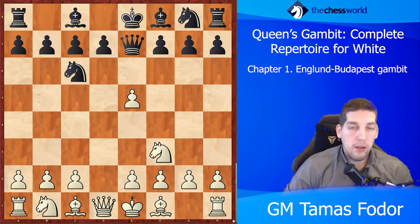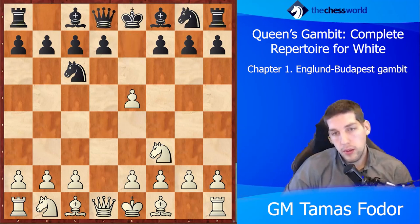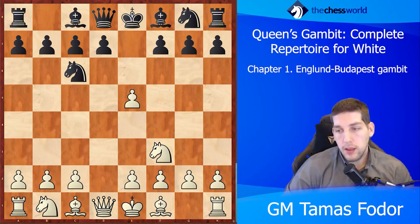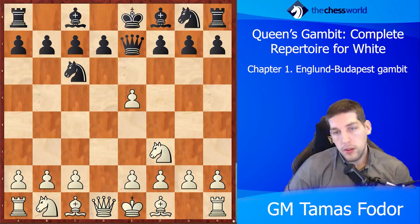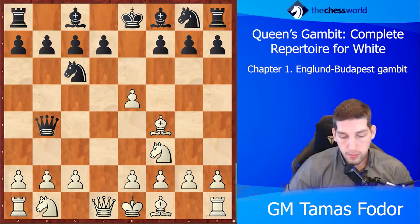Black could have played something like pawn d6 to try to go after the pawn on e5, but then you can just take it and white just has to develop very solidly — it's a simple pawn up. After queen a7, the pawn is under pressure, so white plays bishop to f4. Then comes the main idea for black: queen b4 check, going after the king, bishop, and pawn at the same time.